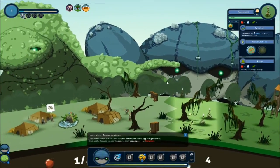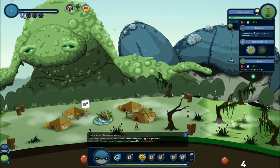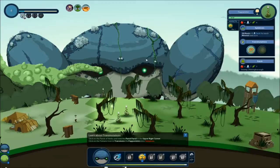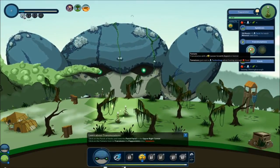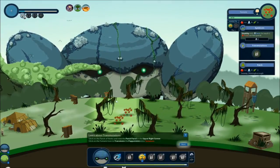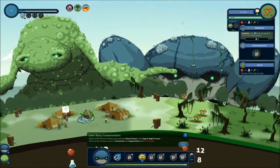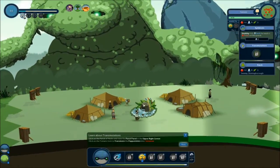Can't be bothered to read all that. Click on the patch of herbs and view the patch panel. I can transmutate or transmute. So instead of peppermint plant there, there's actually tomatoes now. Sweet. You guys better like lasagna and spaghetti - that's what I'm saying.